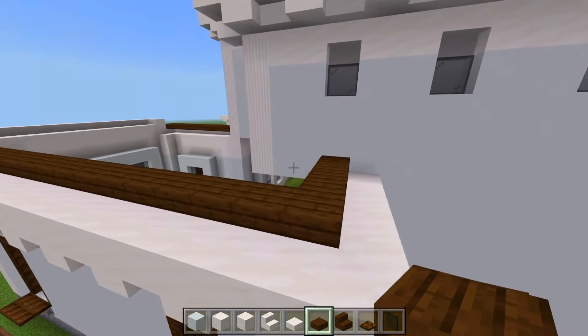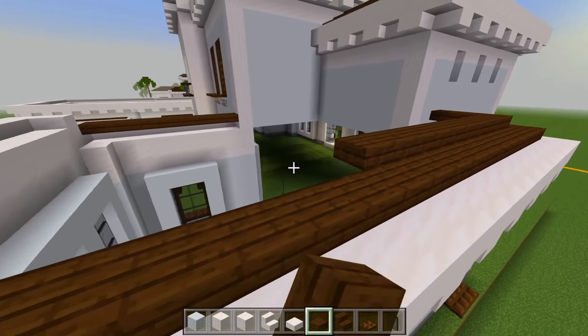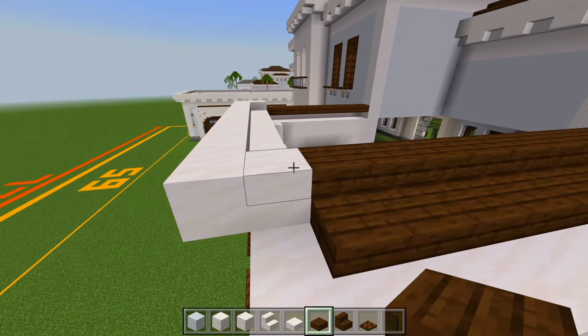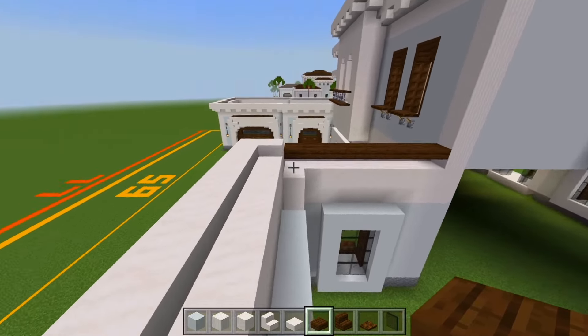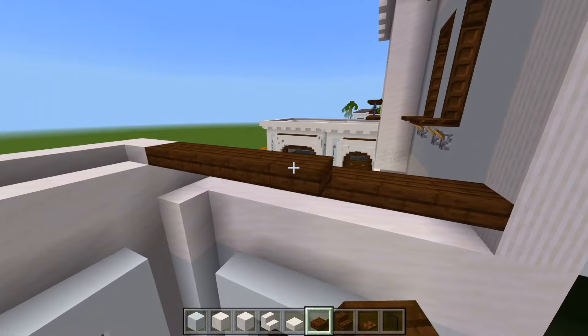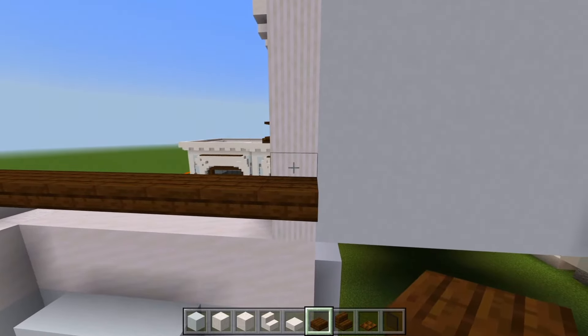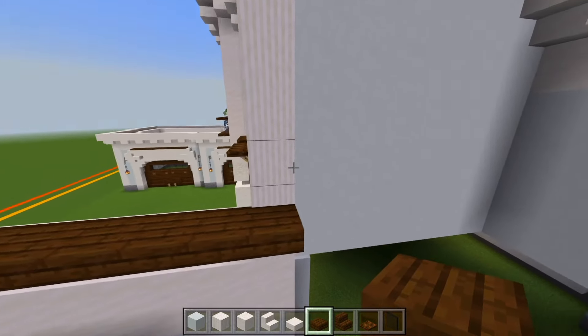And fill this in right into that wall. We'll go up on the next layer, just follow right along the edge of the dark oak slabs, and bring this right into the quartz here. We'll do the same on this side — bring this straight back until we are lined up with the corner here.